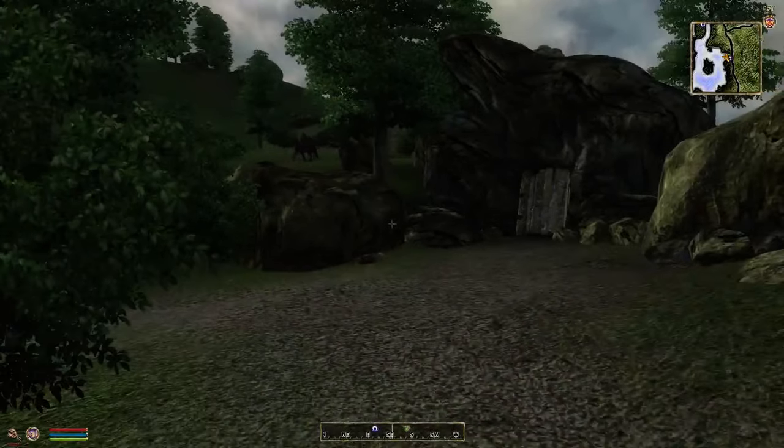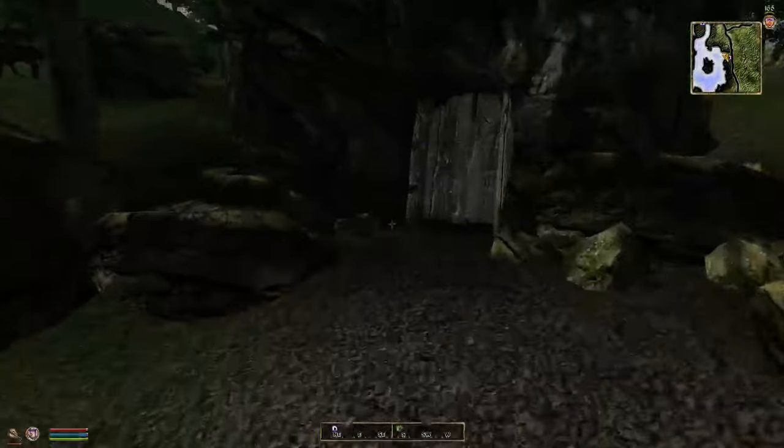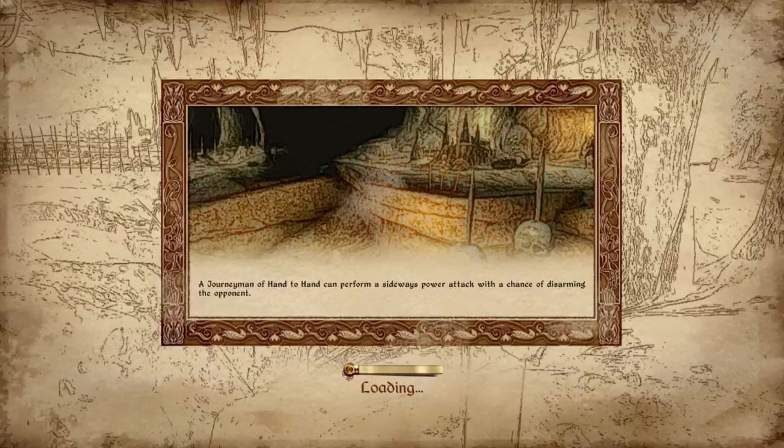We are here at Wellspring Cave. I believe this is the place we're supposed to be going to make our magic staff.